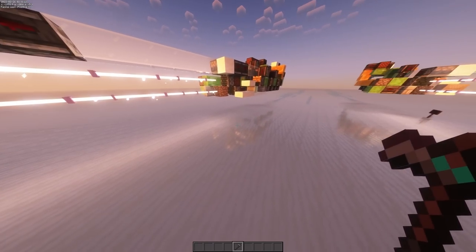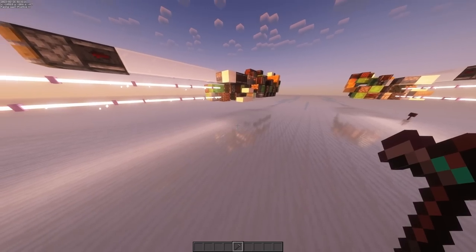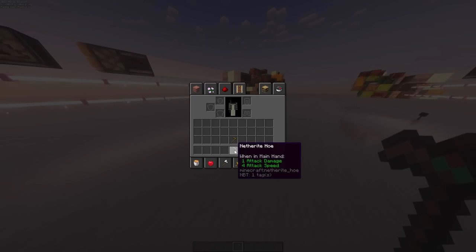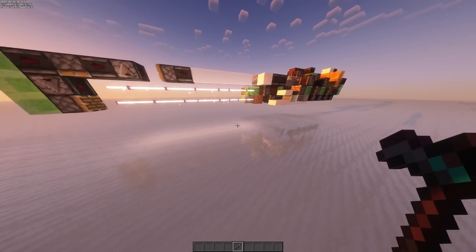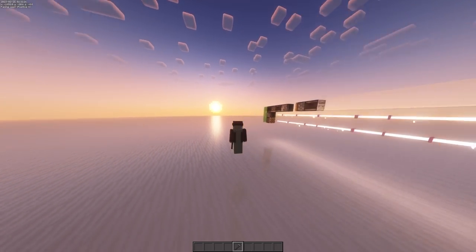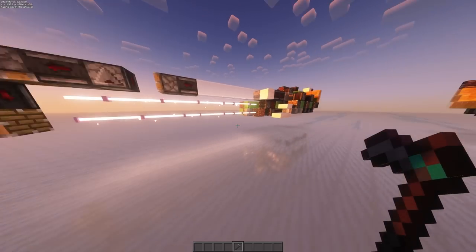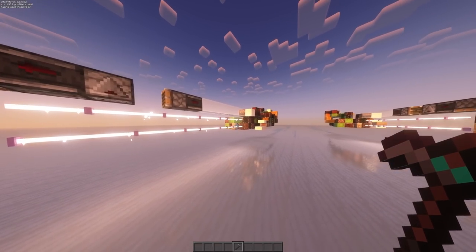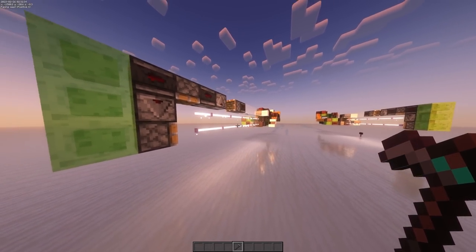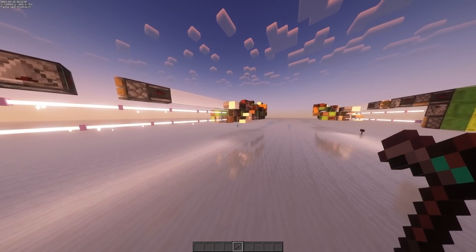Because first off, we're burning netherite hoes for distance, which is already suboptimal. And also, 4,062 blocks with two netherite hoes is not very much distance. So this seems totally useless — except it's not. Because somehow this thing can travel 85,302 blocks. So how did we scale it up to being able to travel 85,302 blocks?